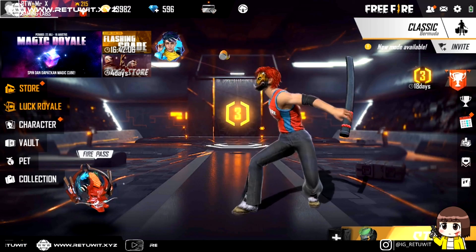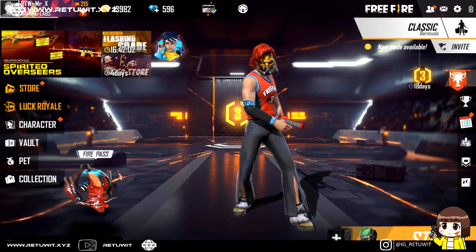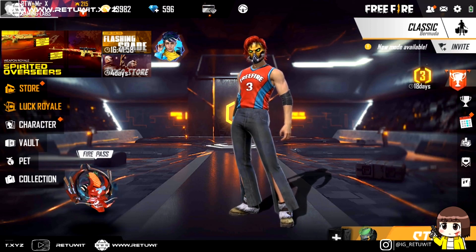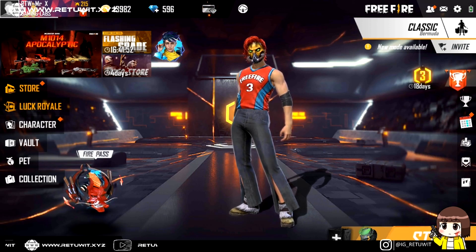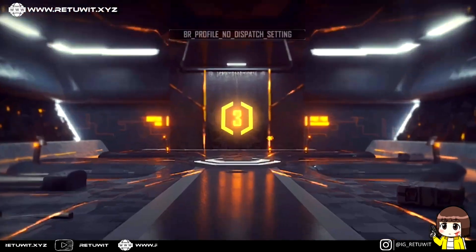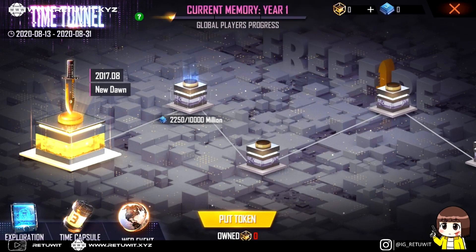Selamat pagi semua, jadi kita bakal ngebahas lagi tentang event dari End of sehari, tapi kali ini kita bakal fokus ke bagian capsule store. Di sini ada dua tipe capsule store — apa bedanya dan apa fungsinya? Oke, kita langsung ke 3rd anniversary tab event.